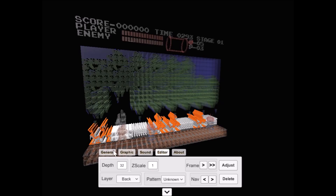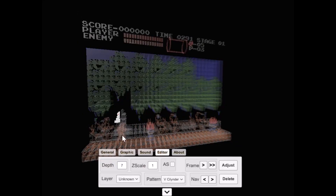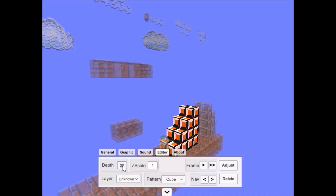As you can see from this tutorial footage from Geod, 3D NES recognises different elements of the game and allows you to edit their positions along the z-axis of 3D space. Basically, what that means is you can choose to move certain objects backwards or forwards to give the scene depth, and you can also stretch them out or shrink them on the z-axis as well, depending on how you feel they should sit in the game world.